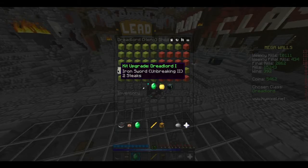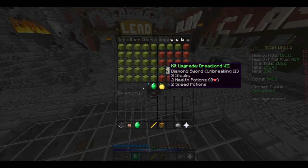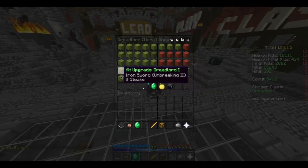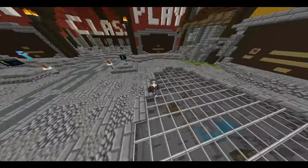You start out with an iron sword and two stakes. At level four you get the diamond sword. At seven you get the second health pot, and then at max you get Smite 1. And the last talent: Dark Matter — mining iron ore has a 25% chance to drop iron ingots, and that increases all the way up to 100%.